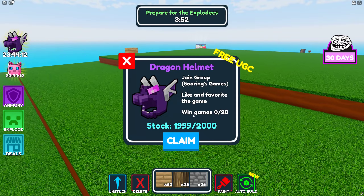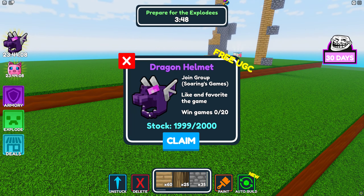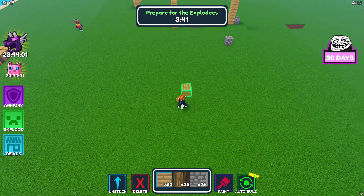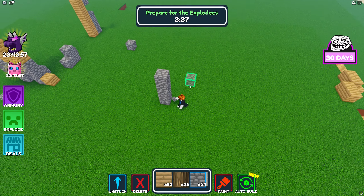While that might seem like a lot, winning a game isn't too difficult and I'll demonstrate how to do so. In this game, your goal is to survive against exploding creepers. To stay alive, you'll need to build a structure that keeps you safe. I recommend building a table and waiting on top of it until the game concludes.